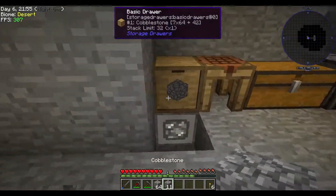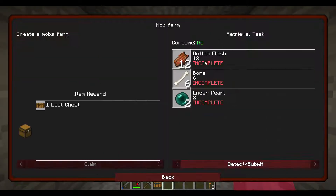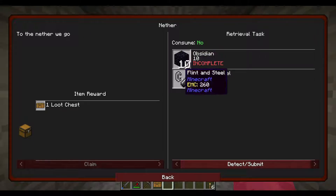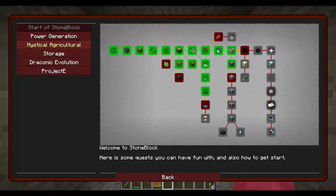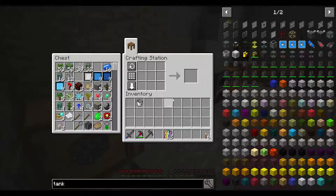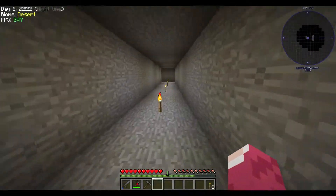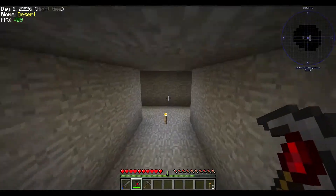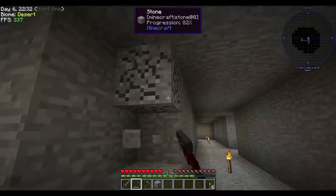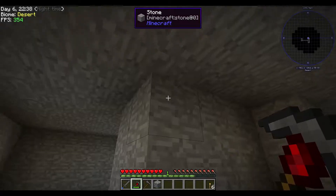I upgraded that wall to protect from my nethermen. I haven't finished the mob farm yet but I'm getting there. From the nether we get obsidian, flint, and epic bacon — that's cool. I'm close to getting that since it takes time to build a mob farm this big.